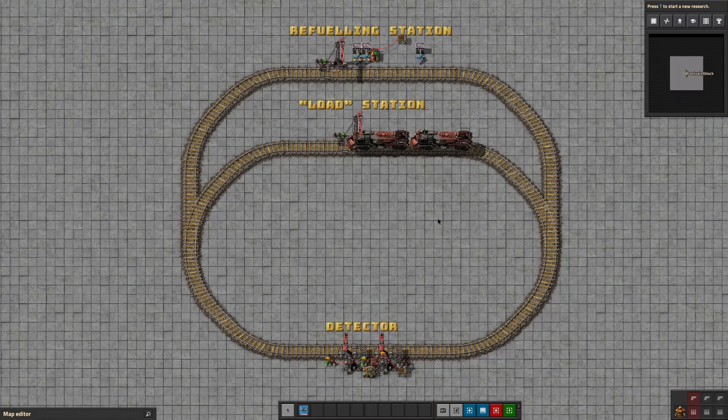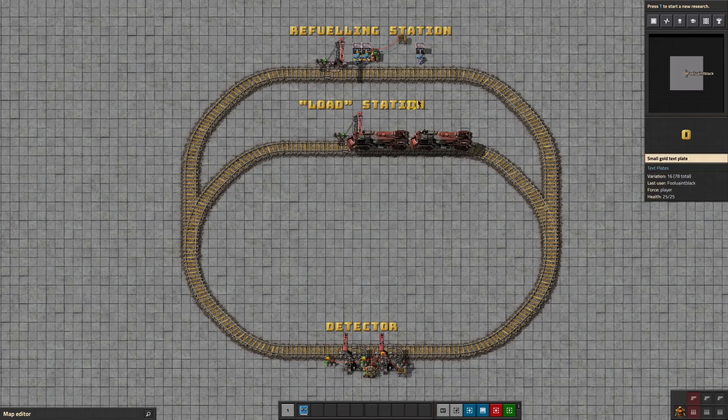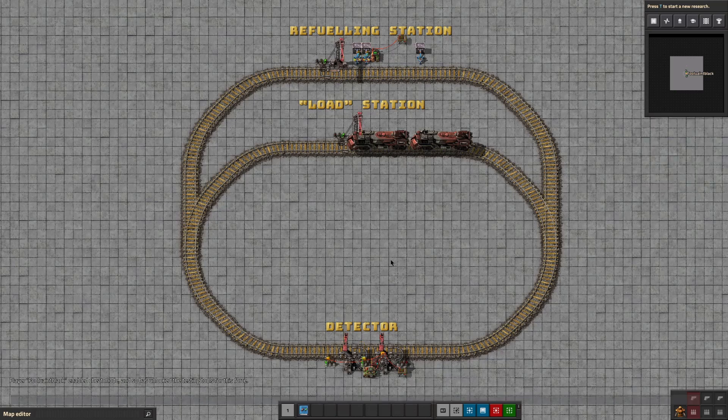Welcome to my acceleration-based train refueling system. This is 100% vanilla; however, there are a couple of mods I'm using to showcase it and explain how it works. One is Magic Lamp, and there are actually two of them. These text plates — that's a mod. I'm also using editor extensions just to power everything and keep it nice and clean. I'm in editor mode. You can enter this by typing into the console forward slash editor, which gives you extra controls like being able to pause time and progress the game tick by tick. Really powerful, really useful. You won't need it to use the system.